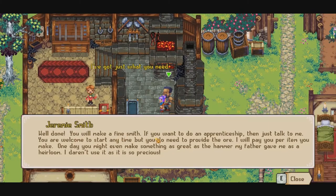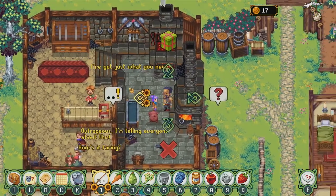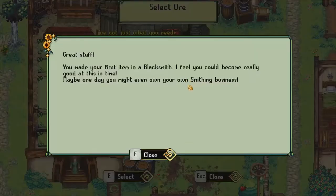Well done, you will make a fine smith. If you want to do an apprenticeship, just talk to me. You are welcome to start any time, but you do need to provide the ore — I will pay you per item you make. One day you might even make something as great as the hammer my father gave me as an heirloom; I daren't use it, as it is so precious. We can do an apprenticeship? I want to do an apprenticeship! Great. If you provide the ore, you can make as much as you want. Come talk to me when you've made anything and I'll pay you per item. We're an apprentice! Great stuff! You made your first item in a blacksmith. I feel you could become really good at this in time. Maybe one day you might even own your own smithing business.